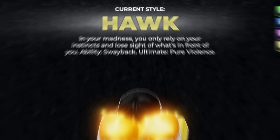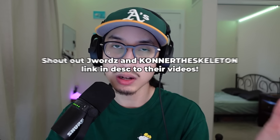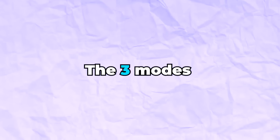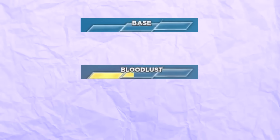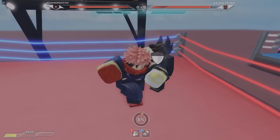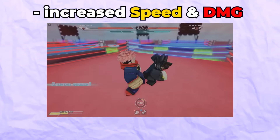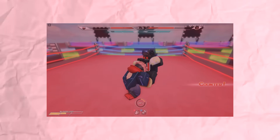The next rework I want to talk about is Hawk style. Some major changes have happened to this style, so let's talk about it. The biggest change is this new meter. The three modes you can use are base, bloodlust, and ecstasy. To get out of base mode, you must deal damage and continue to deal damage or your bar will start dropping down. After each stage, your damage and speed will be significantly increased and your screen will get more and more red. This may sound random to non-Hajime no Ippo watchers, but it's pretty canon to the anime.